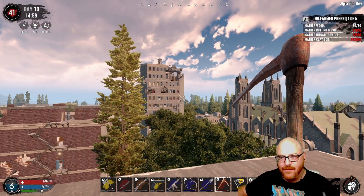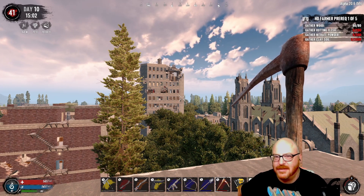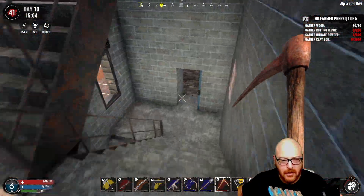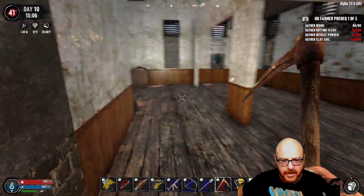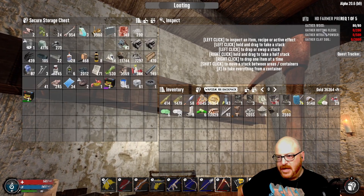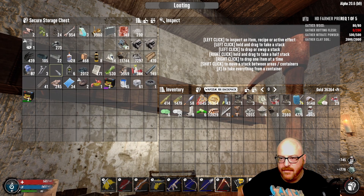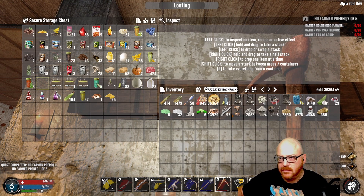So let's head downstairs and see if we can finish out our farmer quest because I really want that HD shotgun. Let's head on down, get into the building, and gather up our resources here. We need rotting flesh, nitrate. We mined all of that stuff earlier so we should have plenty of everything to get at least the first part done.